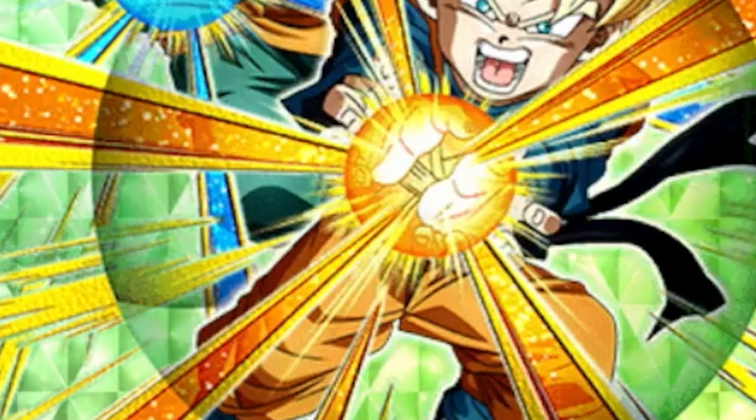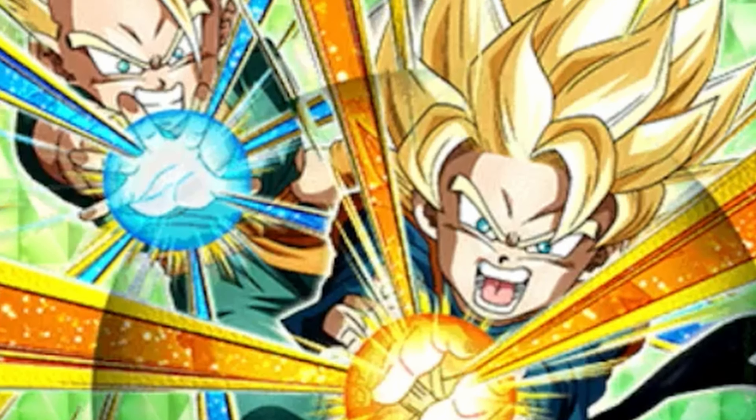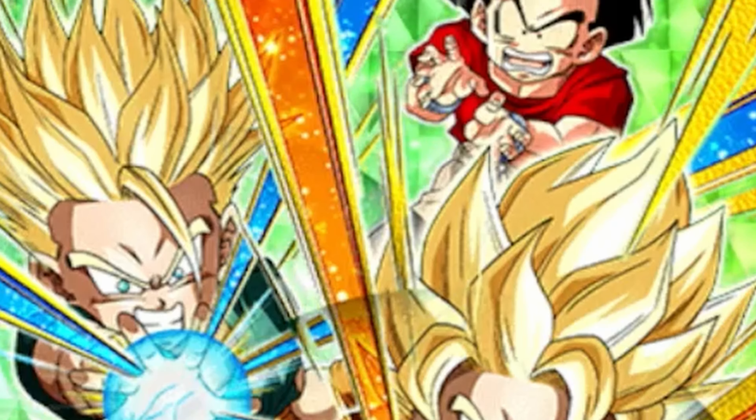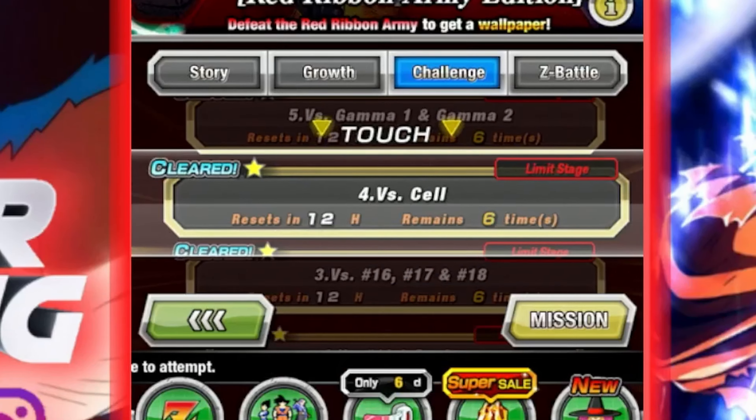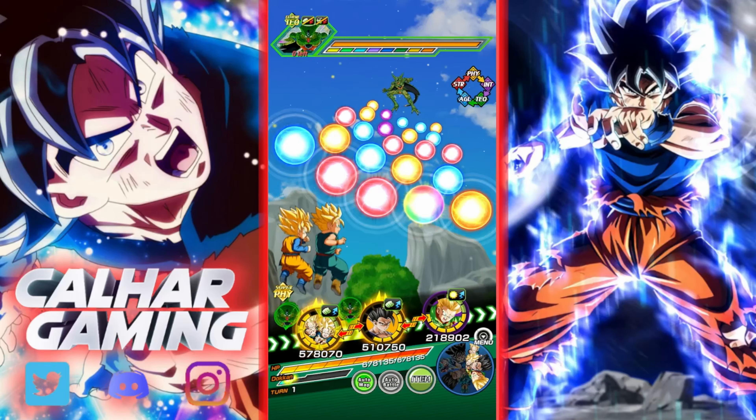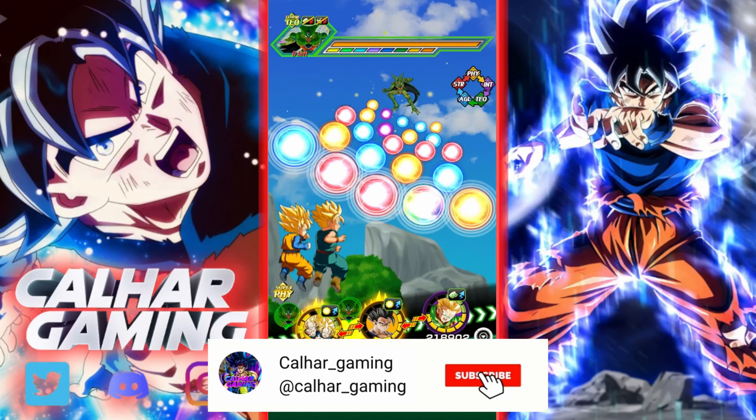The Super Saiyan Goten and Trunks have recently been added to the worldwide campaign, so let's see what they can do. We'll go back to Ultimate Red Zone and try them out against Cell.